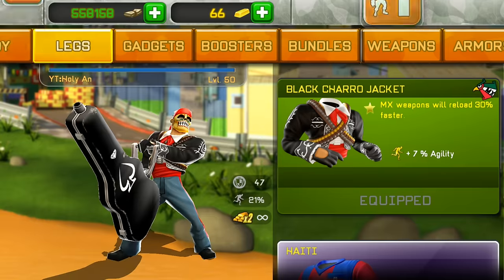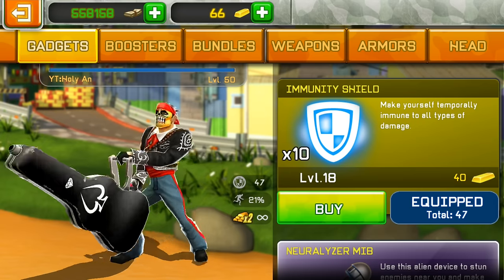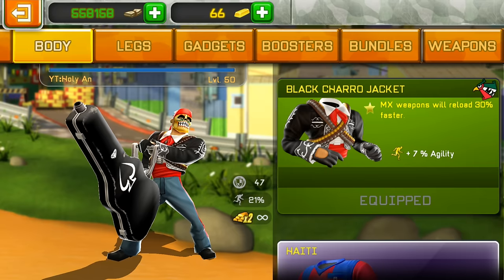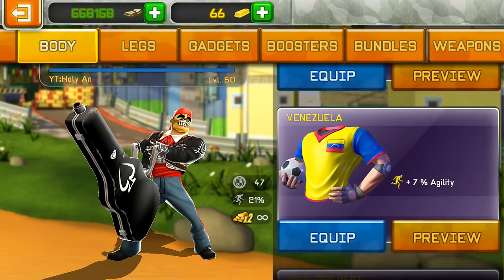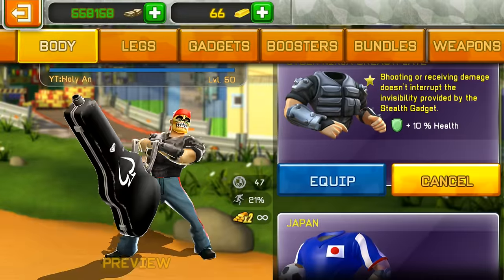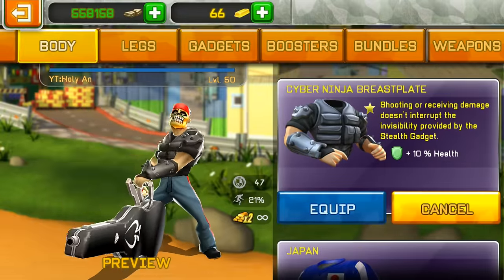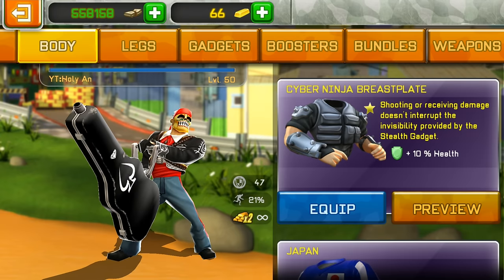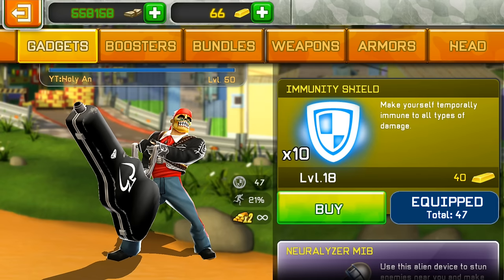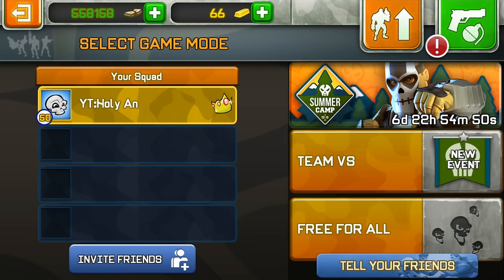First off, what you want to use is exactly what I'm using right now — this is one of the best. If you want to use stealth, switch this for the cyber ninja breastplate. This is like full noob setup. I'm using immunity shield for now because I have a pretty much lot of immunity shields.